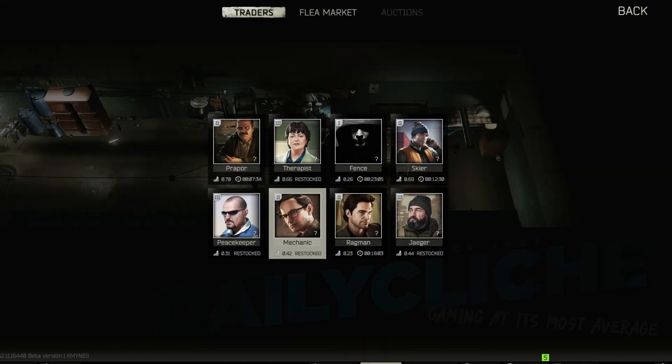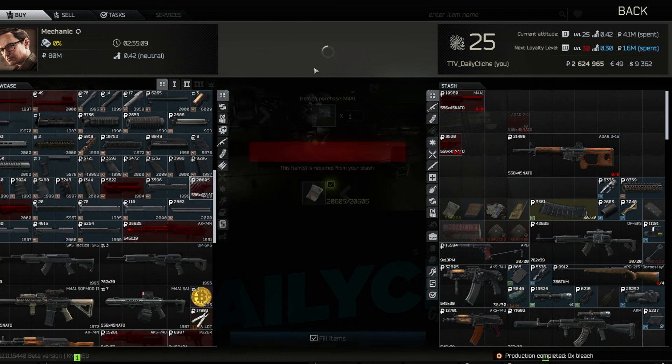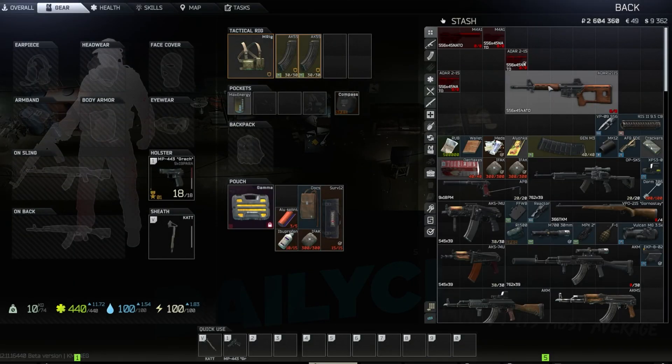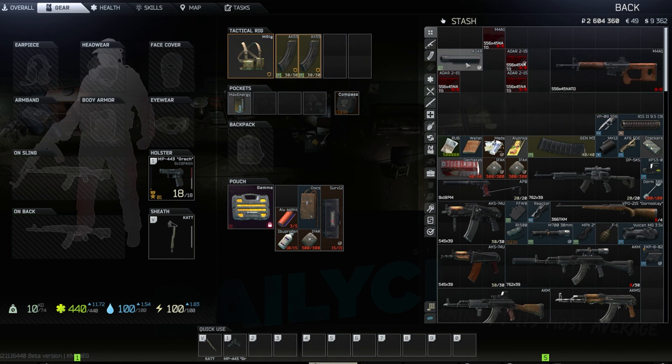We're gonna go to Traders, hit Mechanic, and roll on down to right here for 20,605 rubles. We go ahead and hit back, disassemble once again, drag the M4 down, grab the upper of the ADAR, grab the barrel, handguards, stock — everything else except for the buffer tube, which we can sell back to Mechanic.